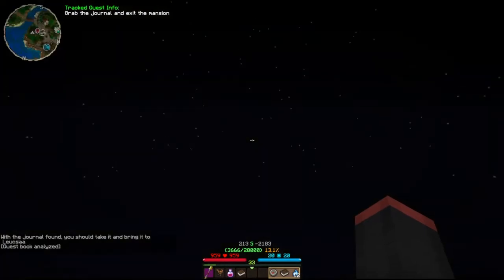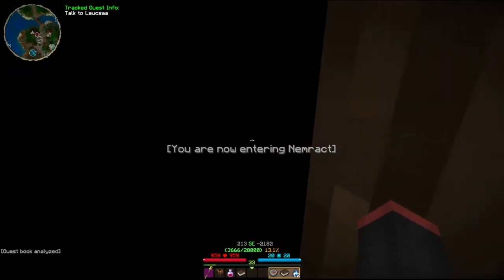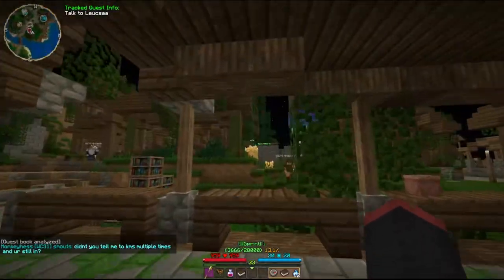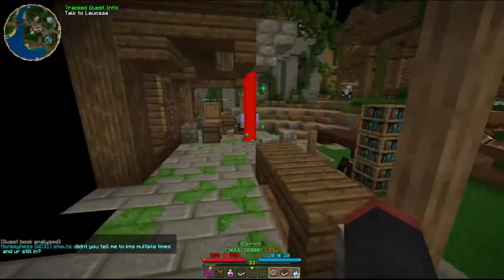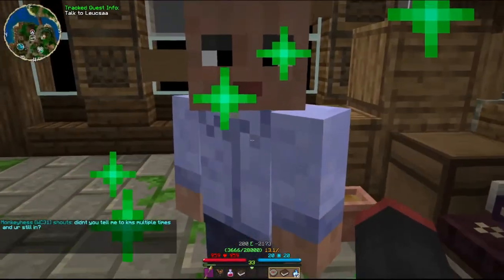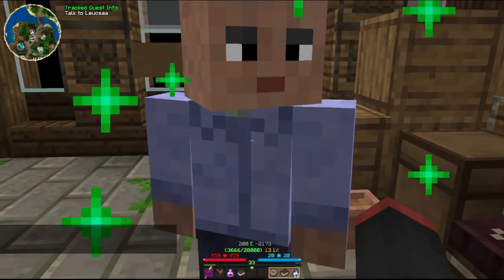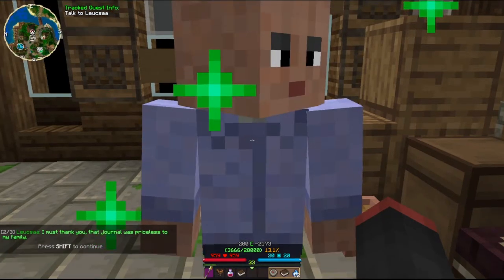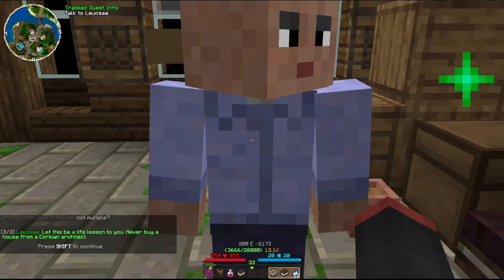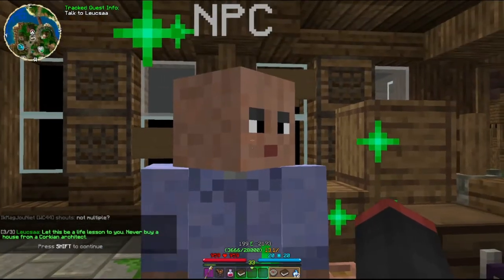Cool - luckily there's an exit right here, how convenient. Oh, here I am. Could have just opened the door for me, guy. Silly willy. The journal - you outsmarted the mansion, it was easy. I must thank you - the journal was priceless to the family. Let this be a life lesson: never buy a house from a Corkian architect. I'll remember that.